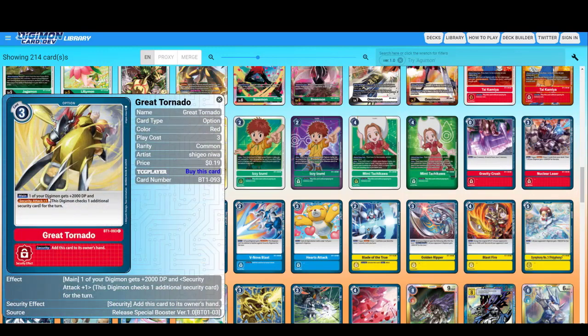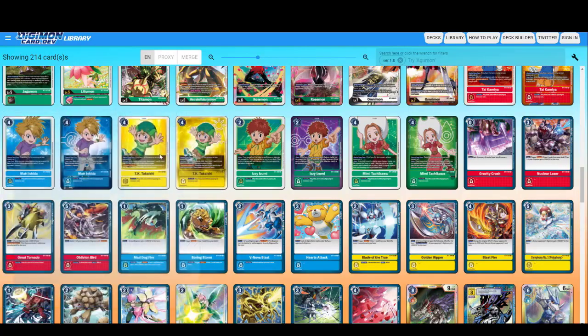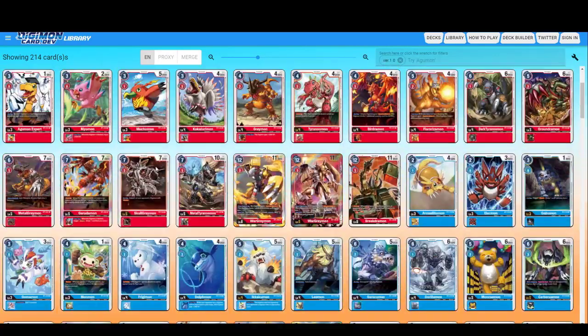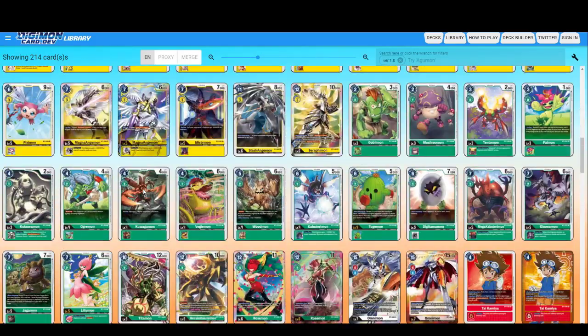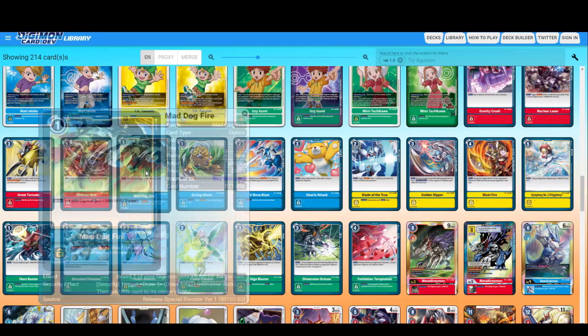Great Tornado — one of your Digimon gets plus 2000 and Security Attack plus one for the turn. This can be good for quick attacks. Oblivion Bird — delete one of your opponent's Digimon with Blocker. This is the option card version of SkullGreymon's effect — it basically does the same but as an option card rather than playing him.